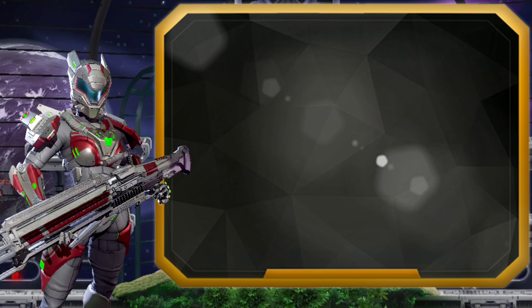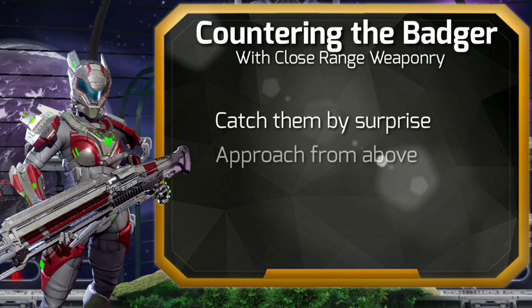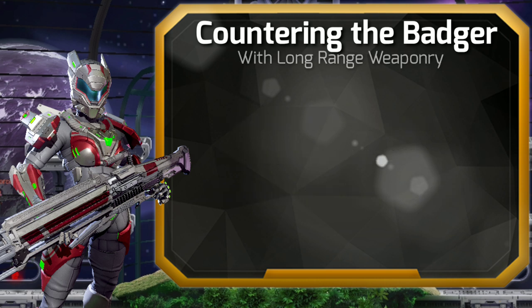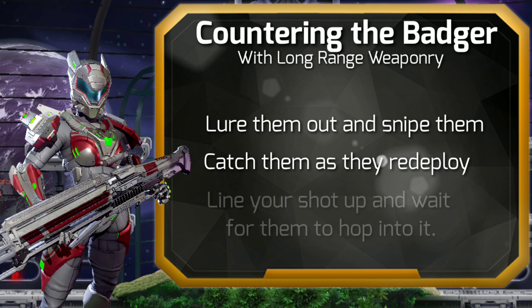If you're trying to deal with a Badger user using close-range weaponry, it is important to catch them by surprise. Approach from above if you can, as the Badger struggles with verticality, and sneak up to the best of your ability — close the gap between Badger shots and your prey will struggle to recover. Long-range weapons like the Long Claw may struggle to target a Badger user dug into cover, but try to lure them out for a direct shot or catch them as they redeploy. Badger users have a habit of doing the Badger hop — leaping in and out of cover to fire — so wait for the inbound hop and give them an extreme close-up of an incoming bullet.